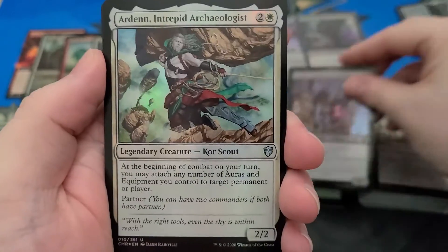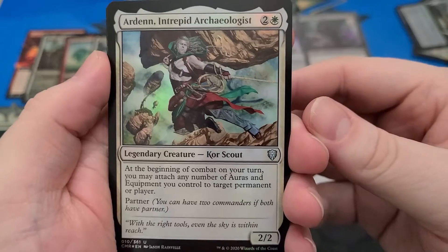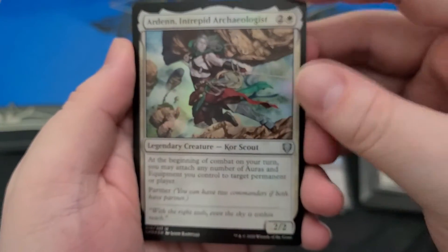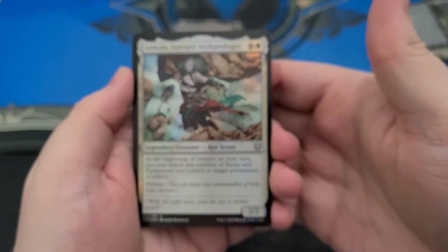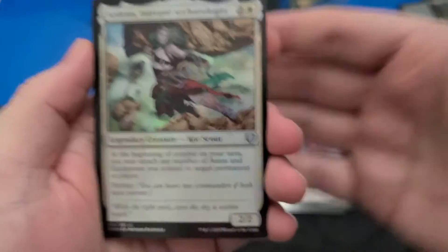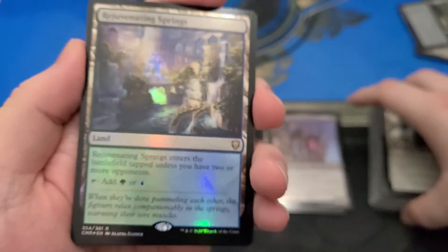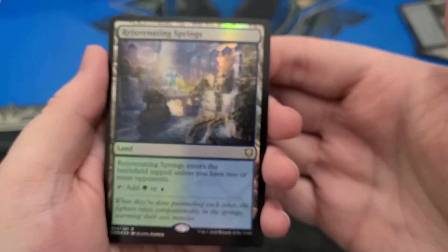Got a good old Falthis. I hadn't seen that printed since, what, like Starter or something? It's been a while. Arden. You know, the impressive thing about this set is that Gavin Verhey said he'd been working on this for eight years.